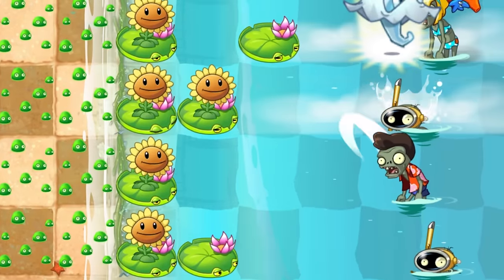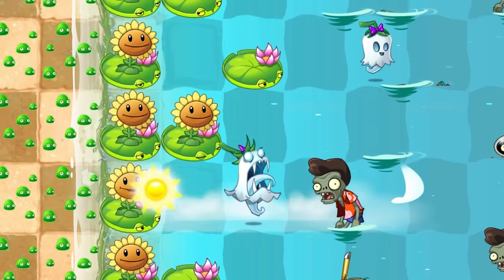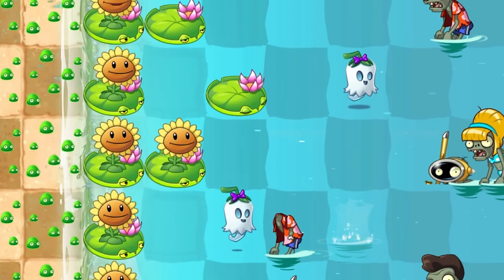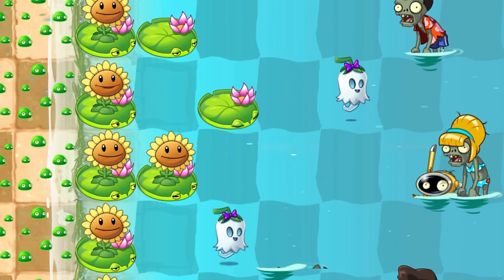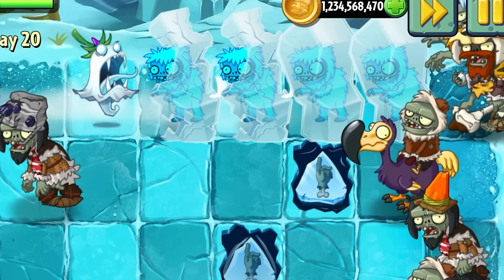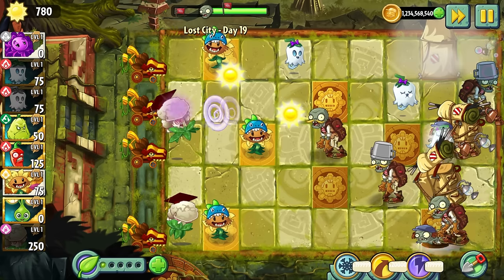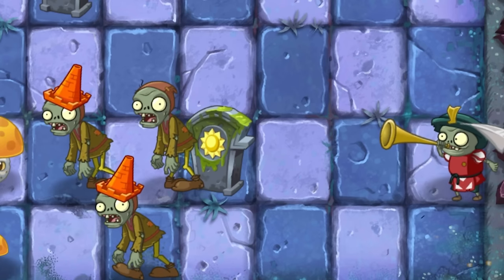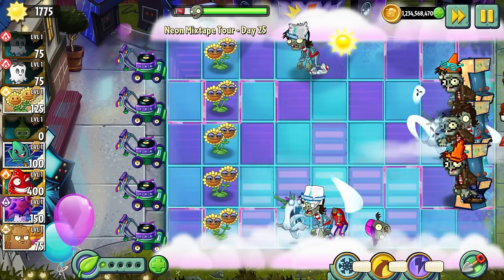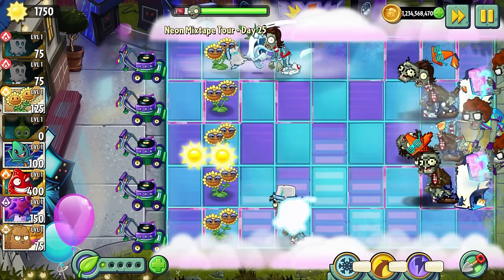Now let's move on to the not so good. Ghost Pepper may be a very powerful plant, immune to many forms of damage, but she isn't immune to everything. A few zombies do have the power to destroy her. This includes the Troglobite and Arcade zombies who can push their objects onto her, the Imp Porter whose backpack can eliminate her, and the Zombie King who can land on her and destroy her. Basically, if you want to destroy a ghost in the PVZ universe, you have to crush, smush or sit on it.